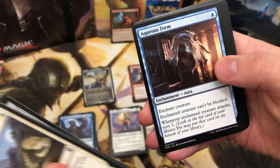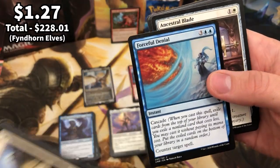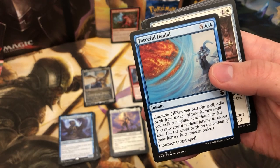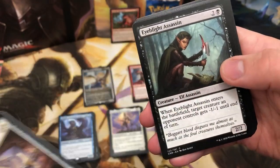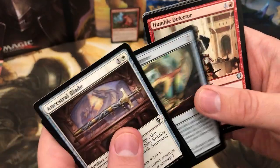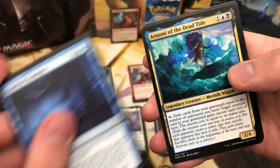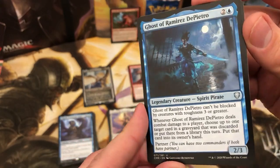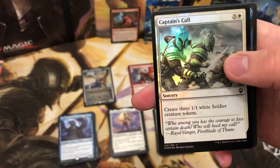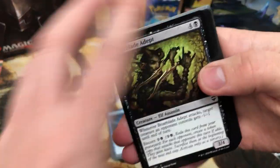Those foil etchings are incredible. Foundry Inspector — another artifact staple if you're running artifact commanders. Forceful Denial — really cool common cascade and counter target spell, that is some good stuff. Ancestral Blade. Court of Cunning is the rare. They're making so much money doing extended art cards and foil etchings — there's just so much to collect now, they must be laughing all the way to the bank. Ghost of Ramirez de Pietro and foil Captain's Corner.